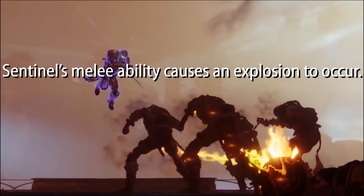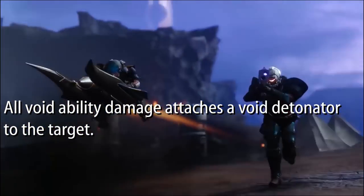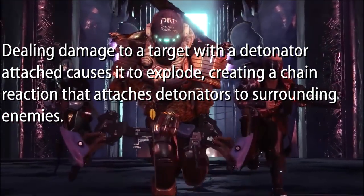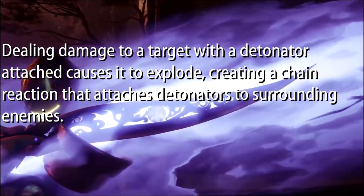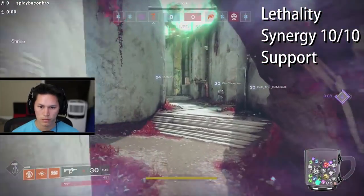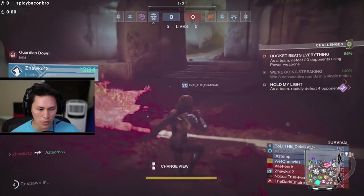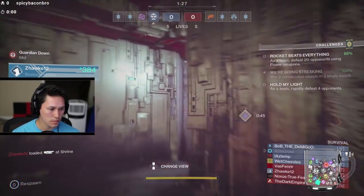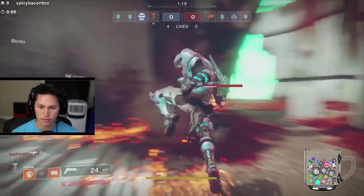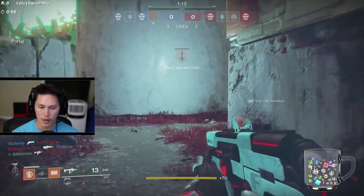The Sentinel's melee ability causes an explosion. All Void ability damage — not kills, ability damage — attaches a Void detonator to the target. Dealing damage to a target with a detonator causes another explosion, creating a chain reaction that attaches even more detonators to surrounding enemies. Synergy right now — 10 out of 10. You'd want to load out your melee ability to be as short as possible, run around meleeing everything and just keep causing chain reactions over and over again.